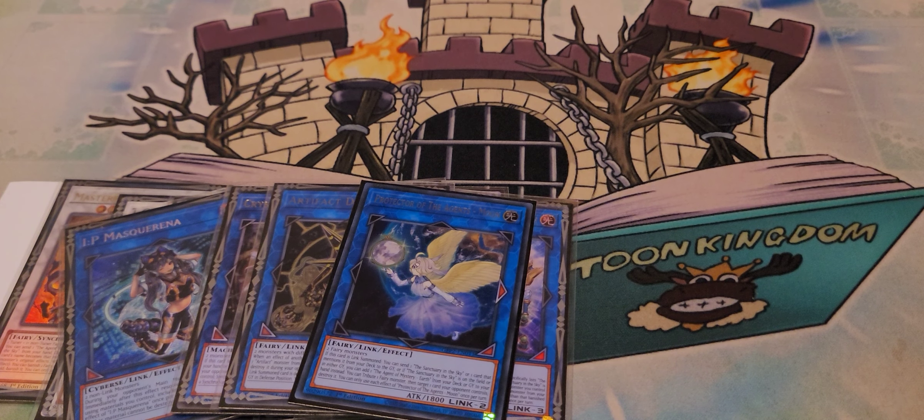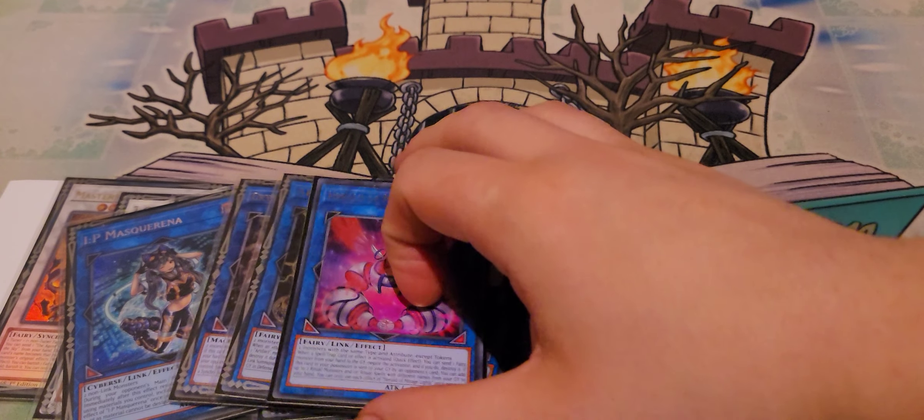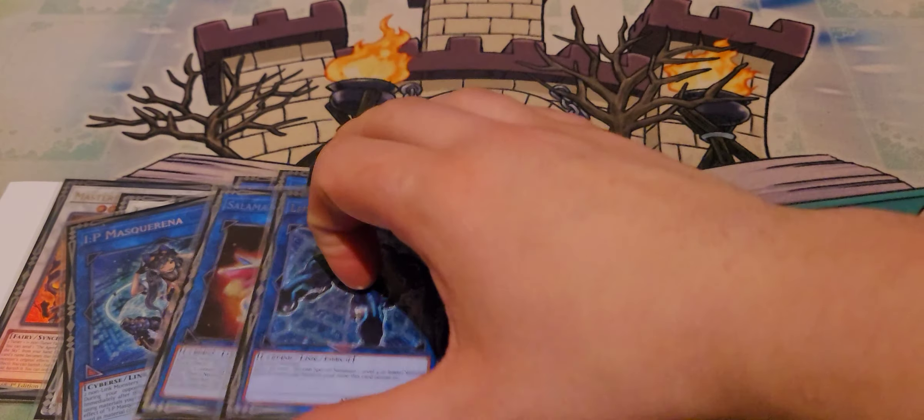Another thing I might test now is Ready Fusion — with the level 2 normal Tuna Fairy that's in some decks, that's another thing I've also considered: Ready Fusion and Instant Fusion, because that can obviously facilitate that. The last Link 2 we have is Herald of Mirage Light — standard Spell and Trap negate — though I'd rather have gone for IP over this whenever I could have made it, so that's also on the chopping block. And then Mirage and Link Spider round up the links.